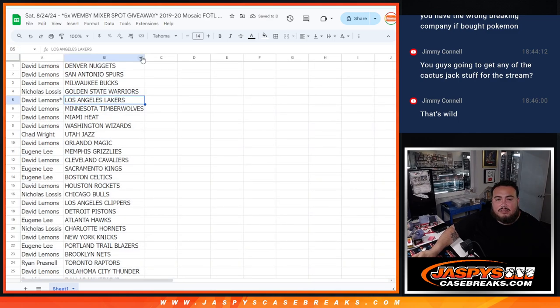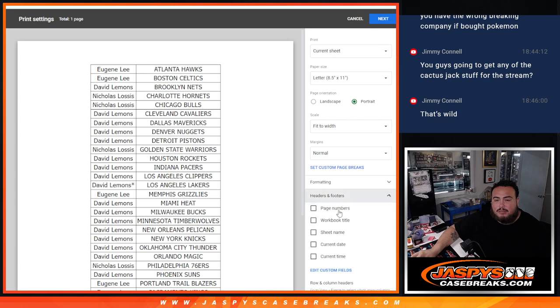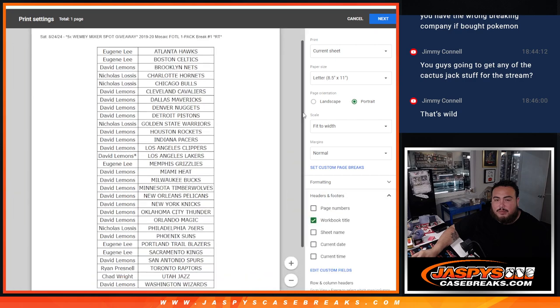All right, now of course no trading, but I'll let you see your teams. Remember, this is the John Morant, Zion Williamson rookie set here, amongst other great players of course — those are the two most popular ones.